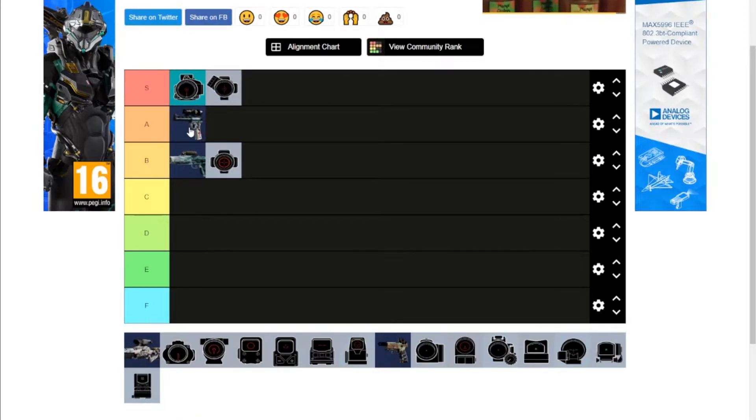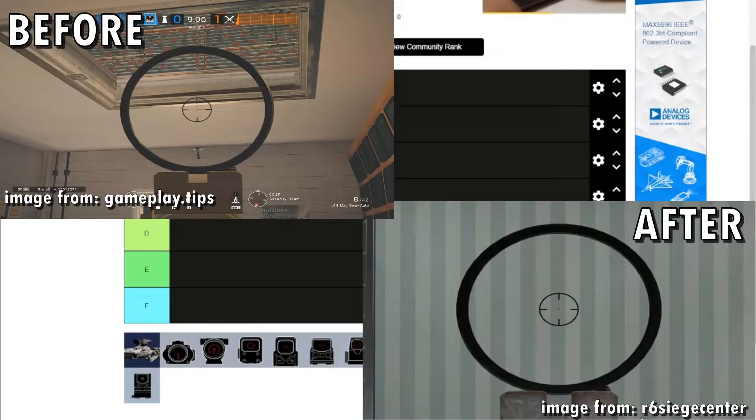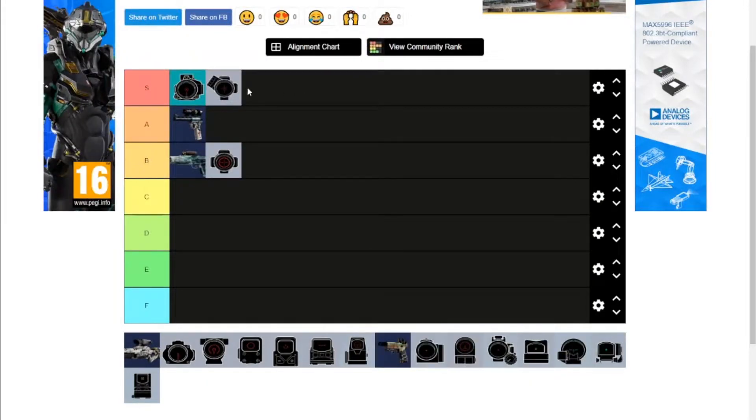The 44 Mag — it is a 2.5, same as the two ACOGs. I think the sight is actually pretty decent. They might have made it slightly worse than it used to be — like, they removed some parts of the reticle. So it's not S tier for that reason, and it is also quite high magnification. Keeping it abstracted from the weapon it comes on, I'd say this is an A tier.